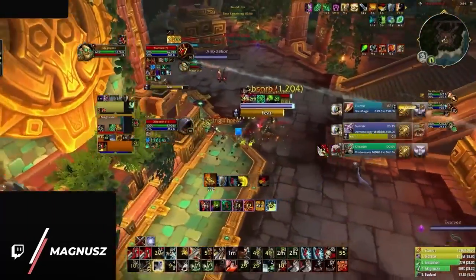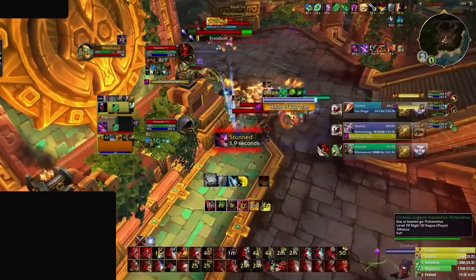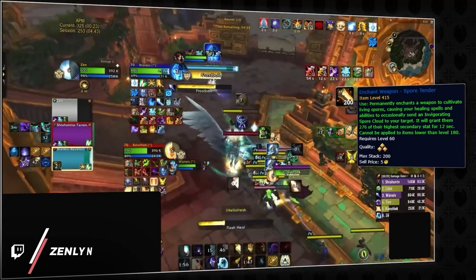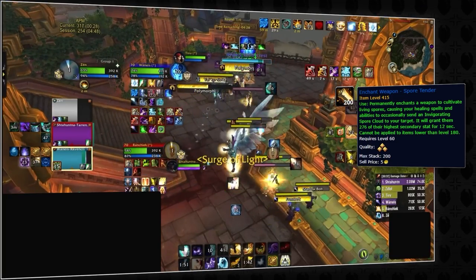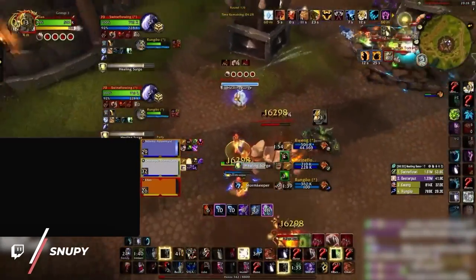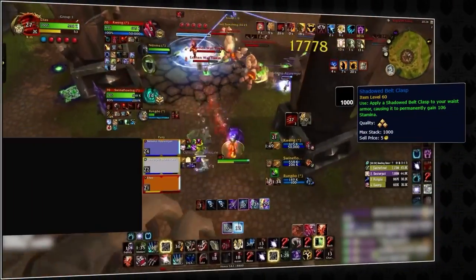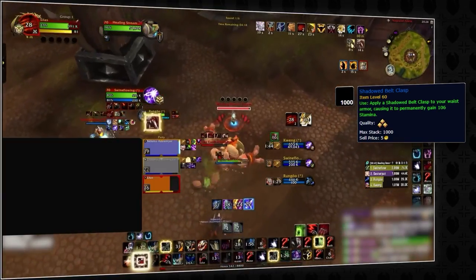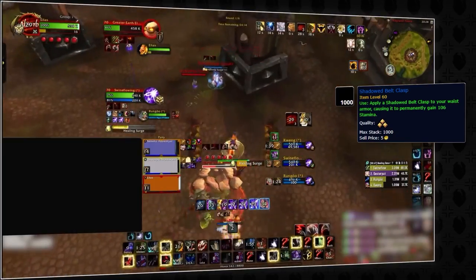Now for any non-dual-wielding specs, you can safely skip out on this, getting more value from whatever enchant you were using last season. Healers also have a new optional Spore Tender enchant which allows them to feed secondary stats to their partners. In our initial testing this doesn't seem worth it at all and might even be stealth nerfed in PvP, so definitely pass on this one. For most specs, your enchants will be the same as last season, so there shouldn't be much to worry about on this end. The only exception will be the new Shadowed Belt Clasp, which should now be available on every server in 10.1. Currently it is quite costly, but the additional stamina will be an absolute must-have in PvP this season, especially with the change to the trinket set bonus.